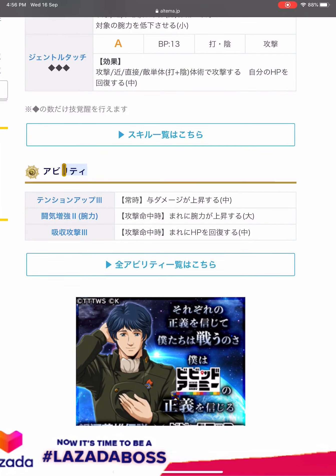Then the abilities: first is Fire Up 3, attack damage up at medium effect — same as SS Hector. Second is Fighting Spirit Strength Base — when landing an attack, increases own strength at medium chance, large effect — same as SS Hector. Third is Draining Attack Tree: when landing an attack, recovers own HP at medium chance, medium effect — same as SS L Kaiser.